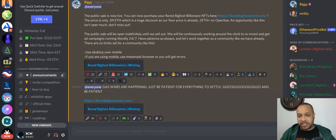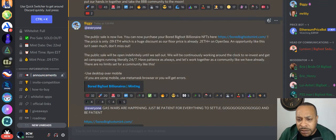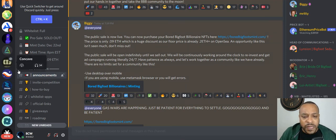First thing I do is come here to announcements and get a sense of what's going on. The public sale is live, you can purchase your board. The price is only 0.9 ETH, use discounts. Our floor prices are already 0.2 ETH on OpenSea. We'll be open indefinitely until we sell out.